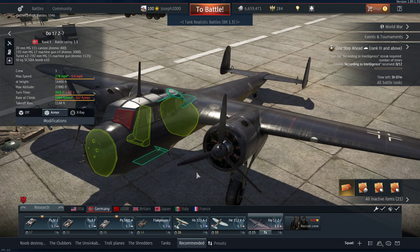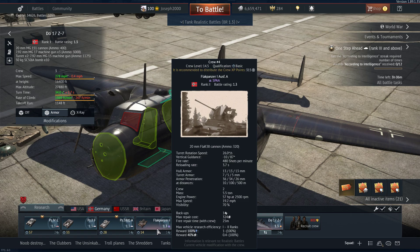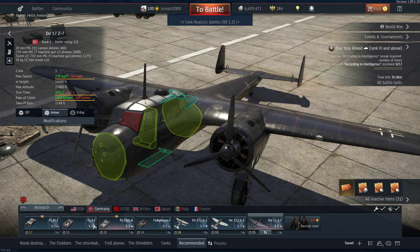If I was to fully recommend this lineup, take out the Panzer 38, put the Do-17 in, put the Hs-123 in as normal, and keep the Flak Panzer. This is a pretty solid lineup — you will win most games with it, because German teams tend to be reasonably reliable at lower BRs.